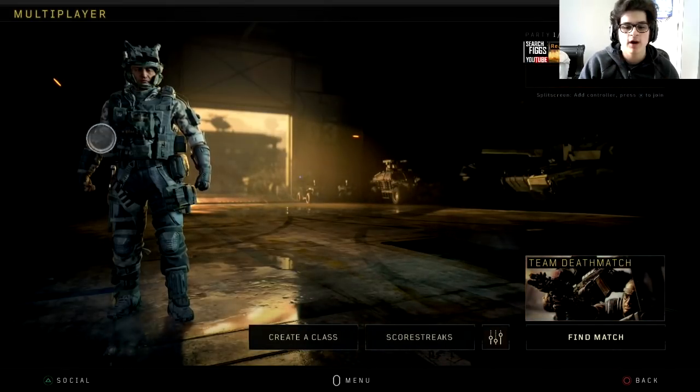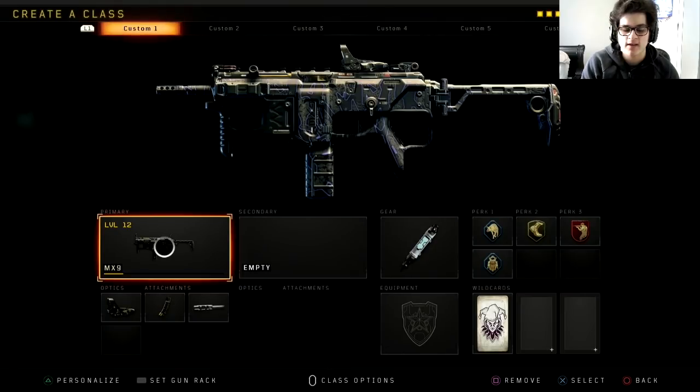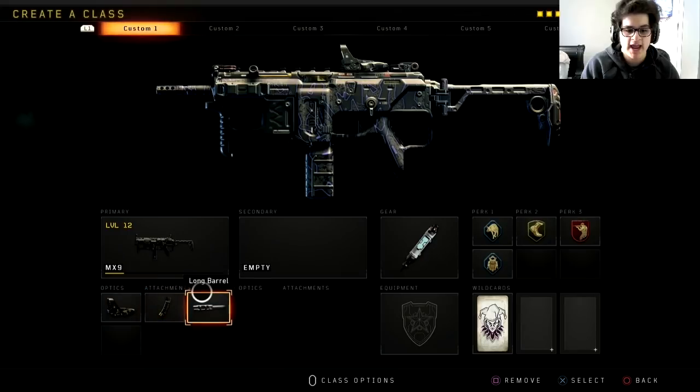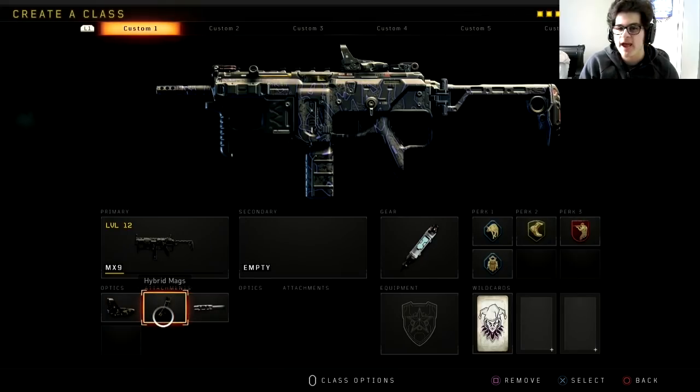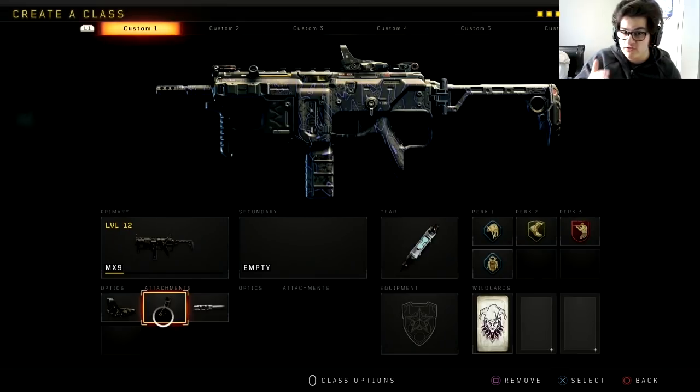But today we're going to be taking a look at the MX-9 right here. We're going to be doing our first best class setup of Black Ops 4. The MX-9, if you guys don't know, is the first SMG that's already automatically unlocked for you. We got the reflex sight, hybrid mag, and long barrel. Now if you guys are wondering what's hybrid mag — basically it's extended mag and fast mag. It's like those two things just had a baby and they made hybrid mag. It's a really good attachment, I really like it.